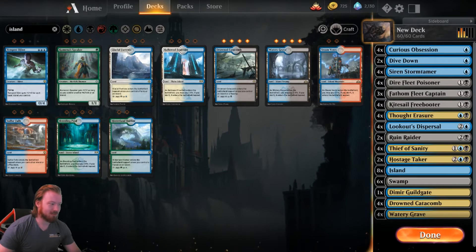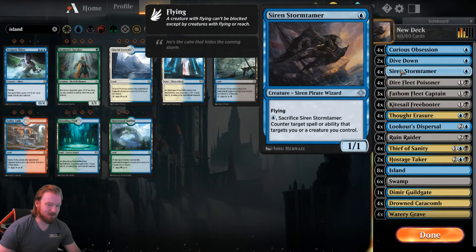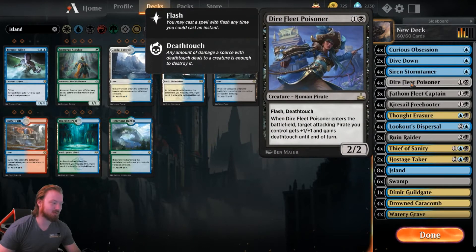So with that, we sort of keep the whole Curious Obsession, Dive Down, Storm Tamer approach, but then we start to get really interesting in the two drops. We have Dire Fleet Poisoner, which is a Flash Pirate with Death Touch, and when it enters the battlefield, a target attacking pirate you control gets +1/+1 and gains Death Touch until end of turn, allowing us to trade up our smaller pirates into bigger opposing threats.